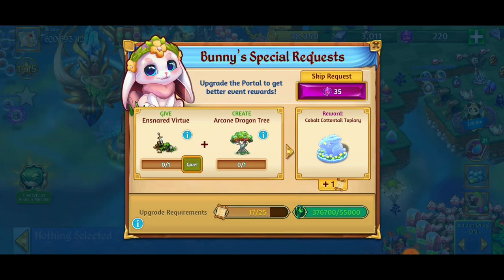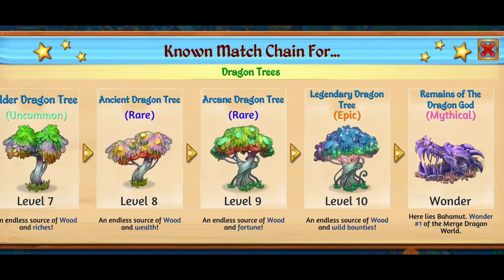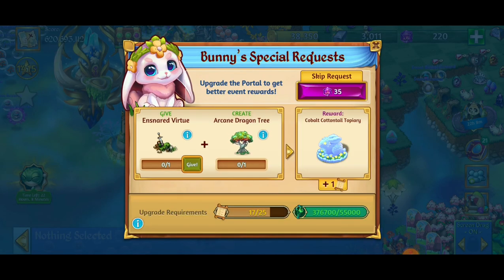Hey, what's up everybody, this is Toasty Gamer Boutique. We're here playing Merge Dragons and we're going for the portal upgrade. We've got a bunny special request — the bunny wants an ensnared virtue, which is the grass wonder, along with an arcane dragon tree, which is the level nine dragon tree.